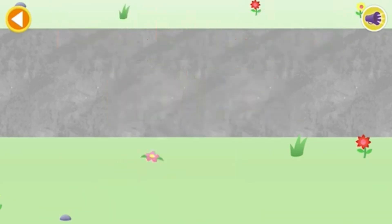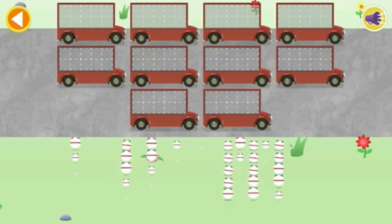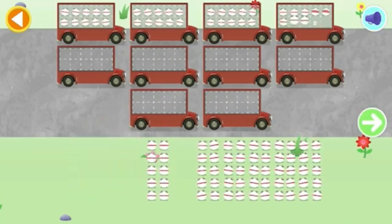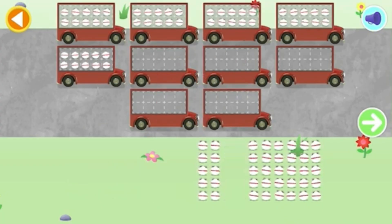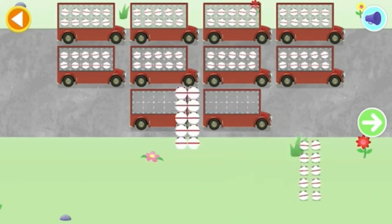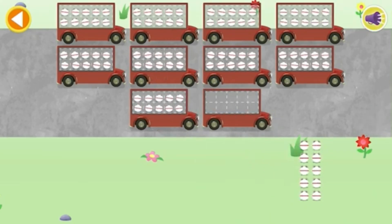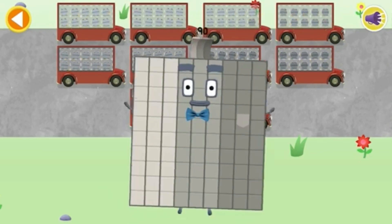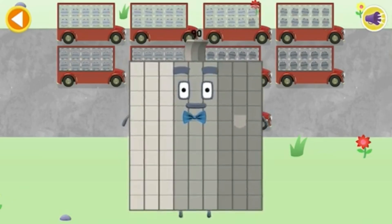Oh, there are too many number-blobs to count in ones. Let's count in tens. Oops! Ninety. Oops! Stop and press the button. Ninety. Brilliant! 10, 20, 30, 40, 50, 60, 70, 80, 90. Well done! You've counted 90 number-blobs.